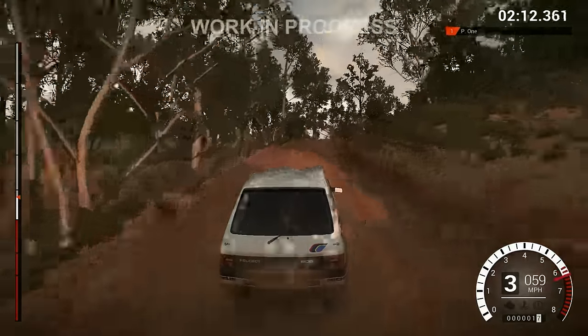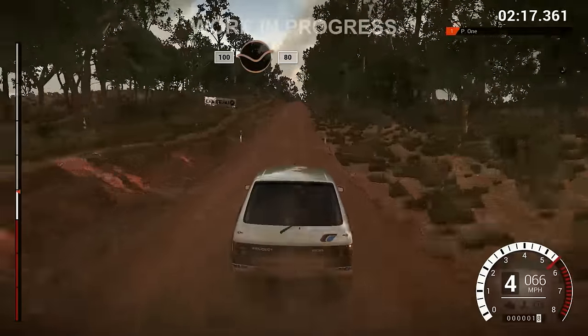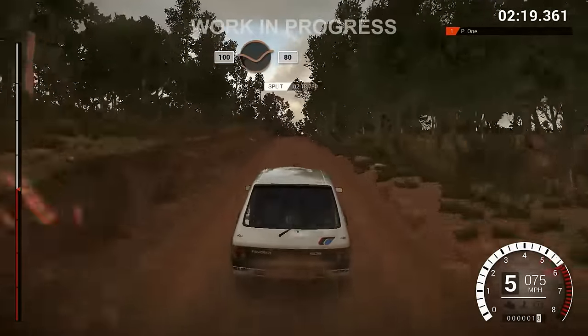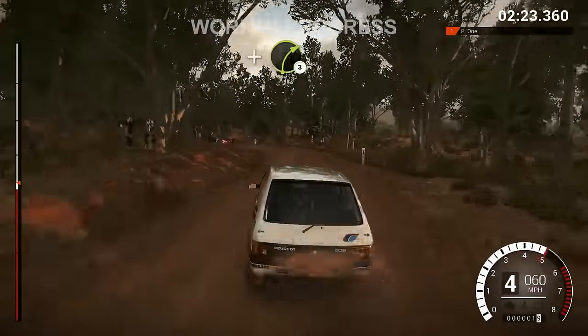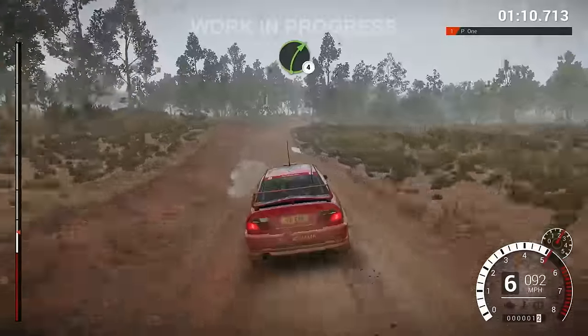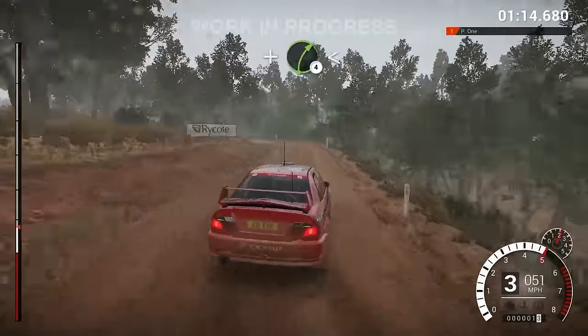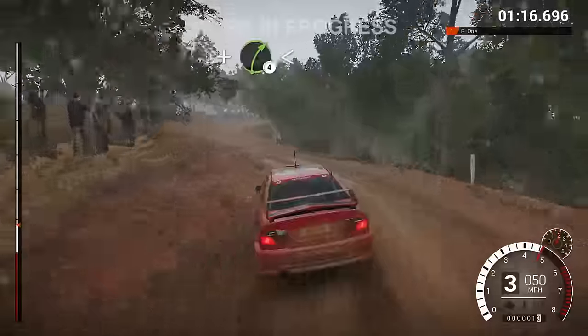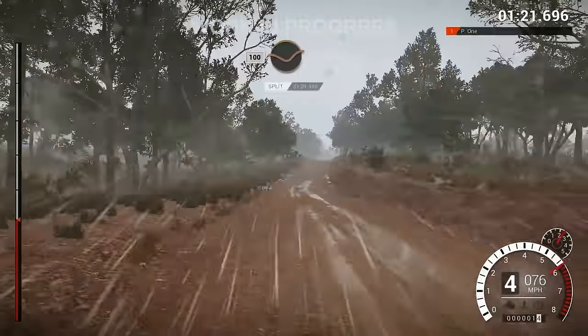Dirt 4 will have a total of 50 cars for you to encrust with an immovable layer of mud on your quest to be the world's greatest rallyist. New additions include this humble Group N Peugeot 205 GTI to accompany the more ludicrous be-winged versions from Dirt Rally. There's also, finally, the Mitsubishi Lancer Evo 6 that Tommy Mackinnon made famous — but be warned, when I drove that one it attempted to kill me and leave my bones to be bleached by the sun in the Australian Outback. Fair warning.